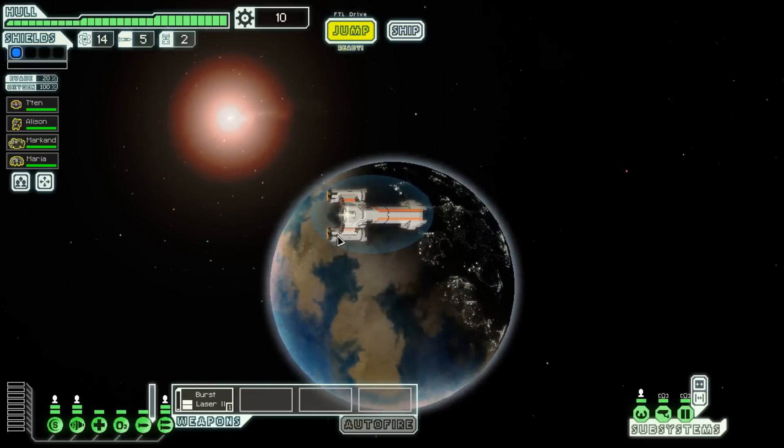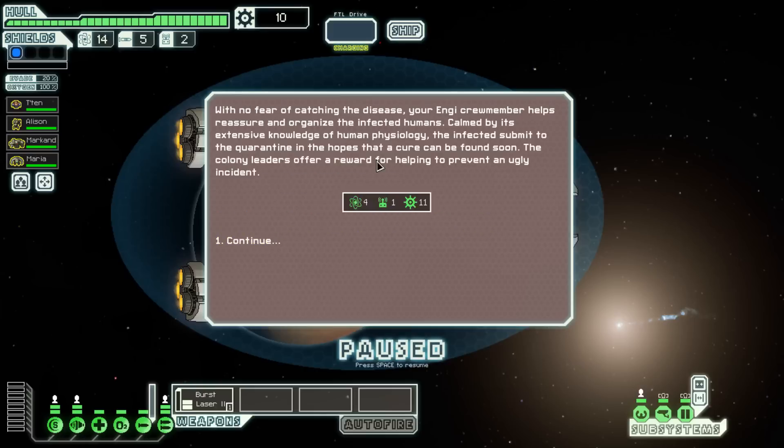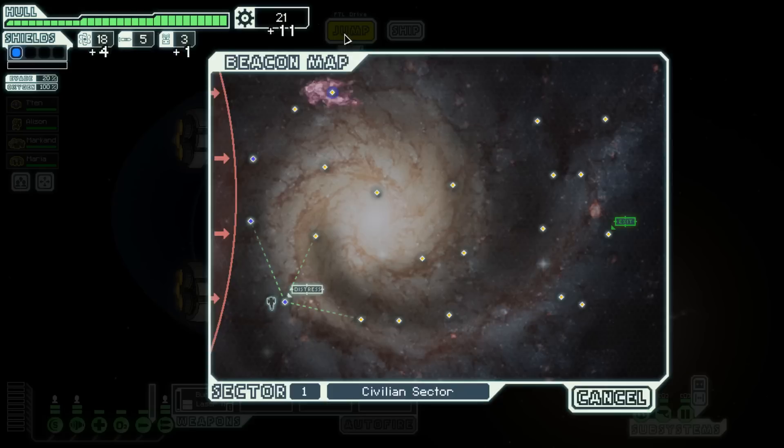There's a distress call — someone might need help. This is part of the reason why I like the diverse crew, because it gives you a lot of good chances at a positive outcome. We'll look at a nearby human mining colony where an unknown disease has spread virulently. We can set up a quarantine, send our crew to control a riot, or ignore the request. I'm going to send the Engi crew member in because I don't think the Engi would actually succumb to the disease — no fear of catching it. Your Engi crew member helps reassure and reorganize the infected humans. The colony leader offers a reward for helping prevent an ugly incident — four fuel, one drone part, and 11 scrap.